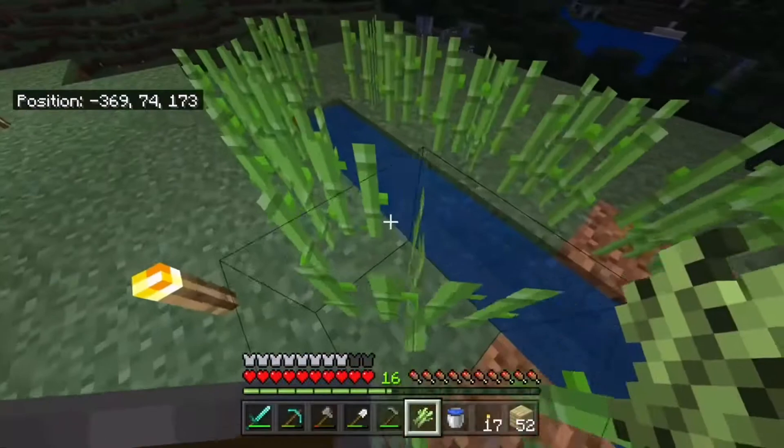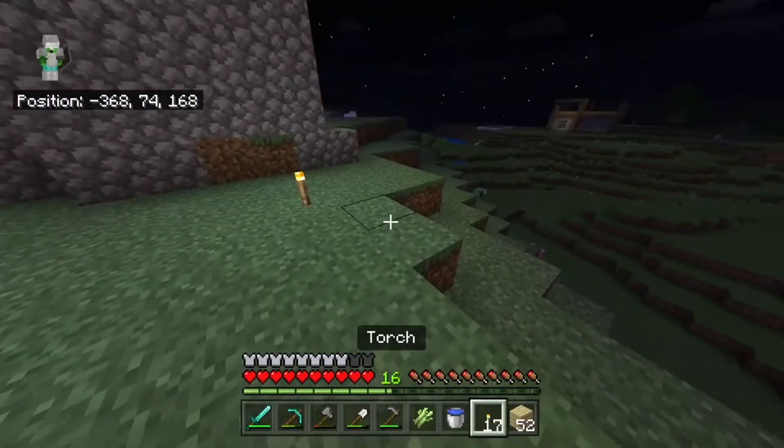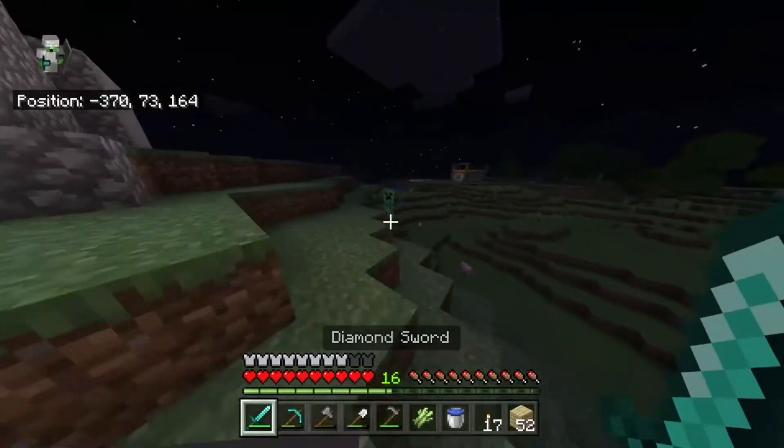The reason this is so significant is it allows you to fortune them. Obviously iron, copper, gold, and ancient debris as well — but we'll talk about that in a bit — they're the four resources you can't fortune. Like the four main resources you mine for, you can't fortune them.